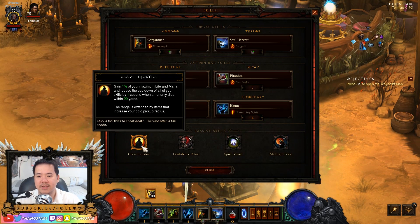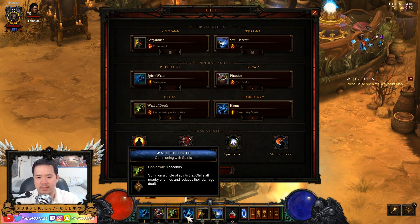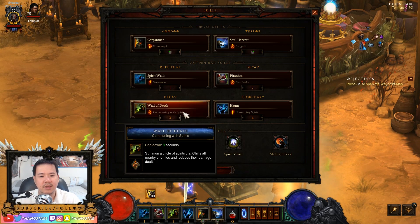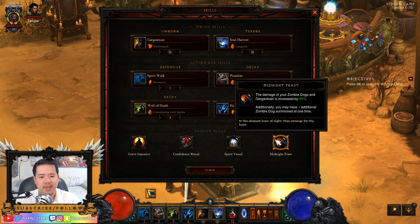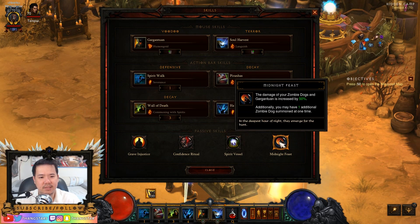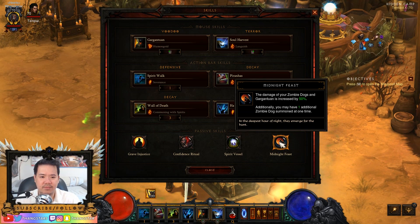For our passives: Grave Injustice — gain 1% of your maximum life and mana and reduce the cooldown of all your skills by 1% when an enemy dies within 20 yards, so you don't really need much cooldown reduction. Next is Confidence Ritual — you deal 20% additional damage to enemies within 20 yards. Then our Cheat Death passive with Spirit Vessel. And Midnight Feast — the damage of your Zombie Dogs and Gargantuan is increased by 50%.